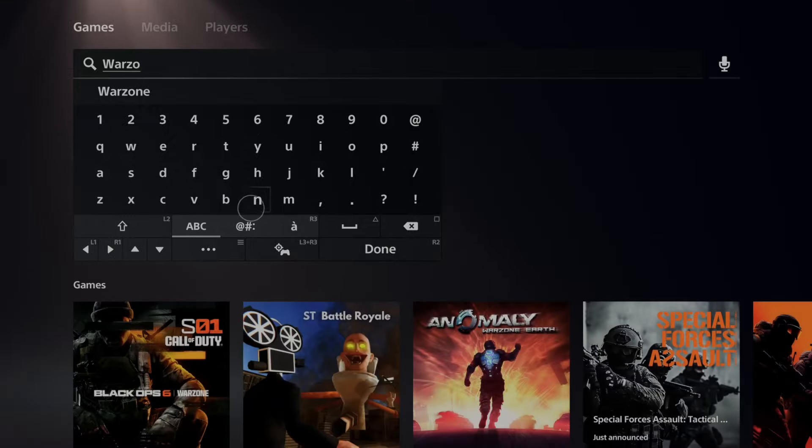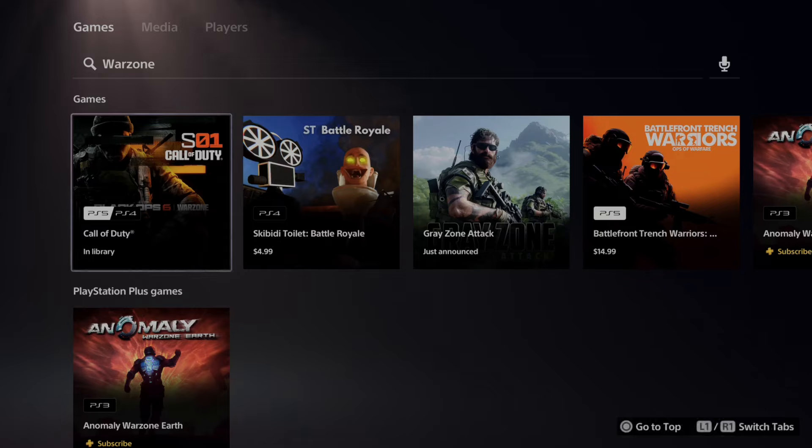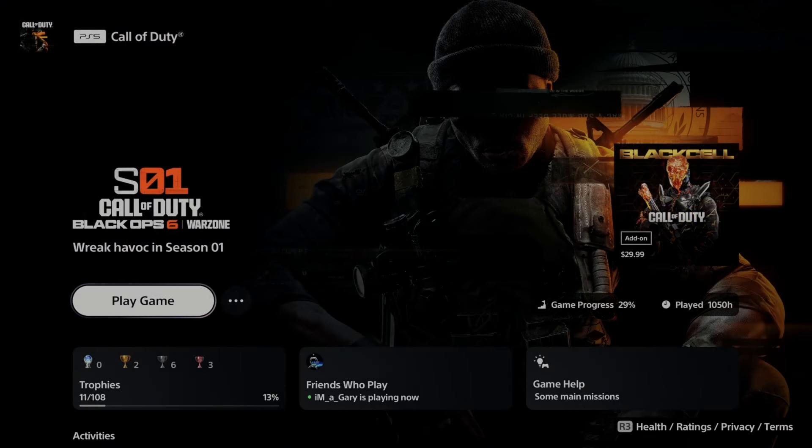Now, it's not going to show up as Warzone — it's going to show up as Call of Duty. Call of Duty is using something called a Headquarters, where all their games are located in one easy application. So we can just choose Call of Duty right here and then play the game.